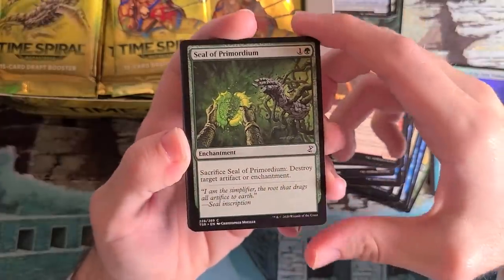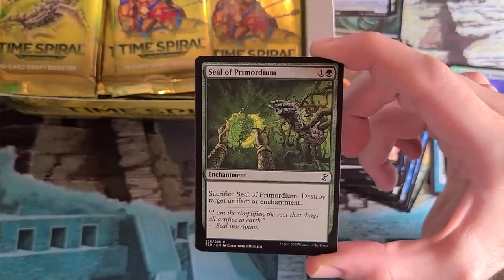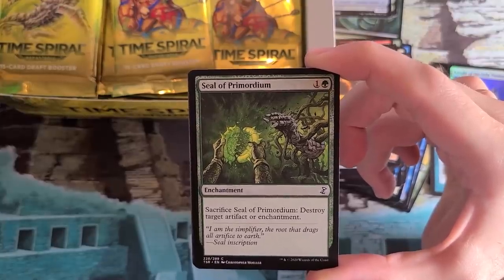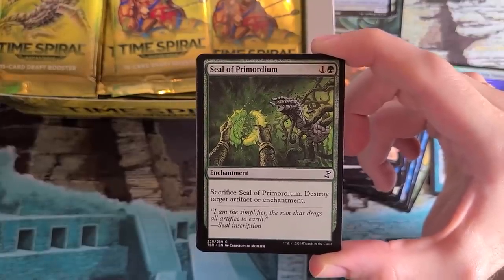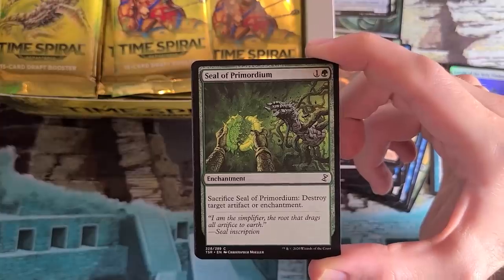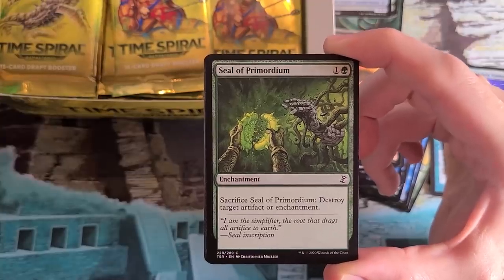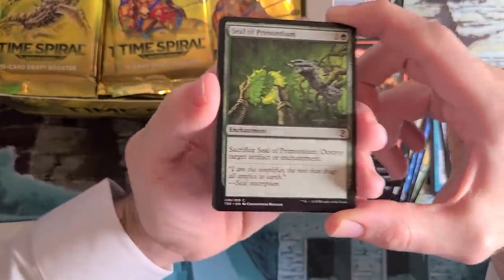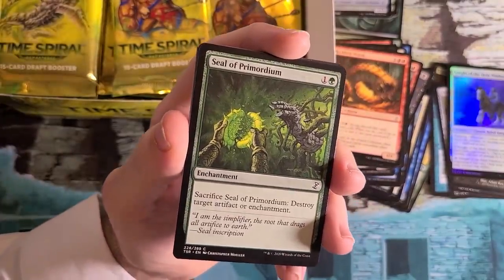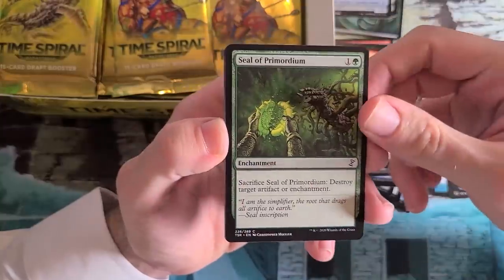Seal of Primordium — all the way back in Mercadian Masques block in Nemesis, they made a cycle of five seals — each one was basically a spell effect that sat on the table. Seal of Growth pumped a creature, Seal of Fire dealt two damage, Seal of Cleansing was the white one that could destroy an artifact or enchantment. Seal of Primordium is the color-shifted version of that, because Naturalize was color-shifted into green. At the time they were pretty gung-ho about getting those effects over to green. Now we make more in white, but this was originally a color-shifted card.